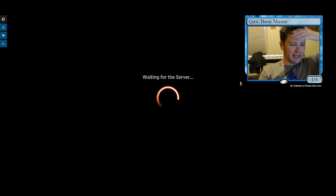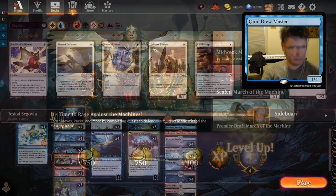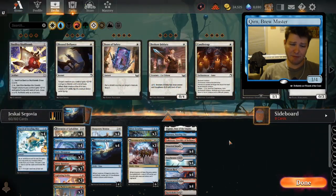None of them get plus one plus one counters because they're phased out and it's my turn. Bitter Reunion, and I had a land to ditch — that looks like fine tappings there. I think this is game here. I don't even think I need another spell in order to win, but we got one.